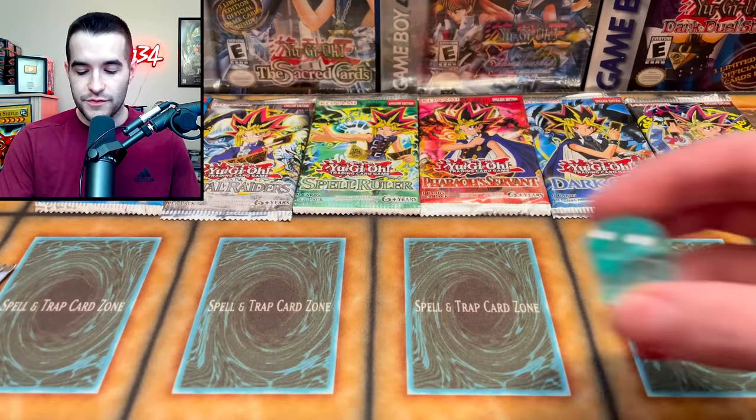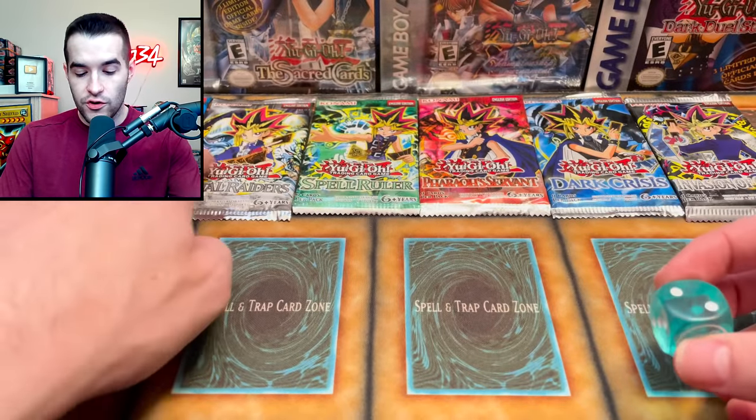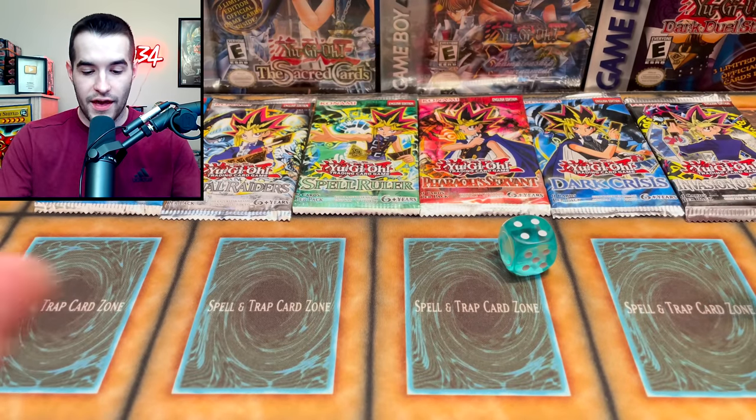Okay guys, this means we're going to be rolling the die. We got a four. That means we're opening Pharaoh's Servant first.